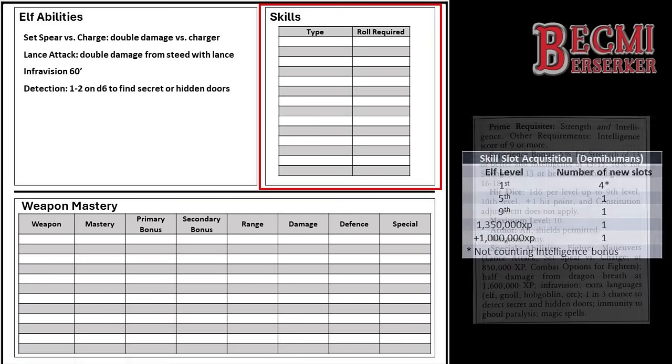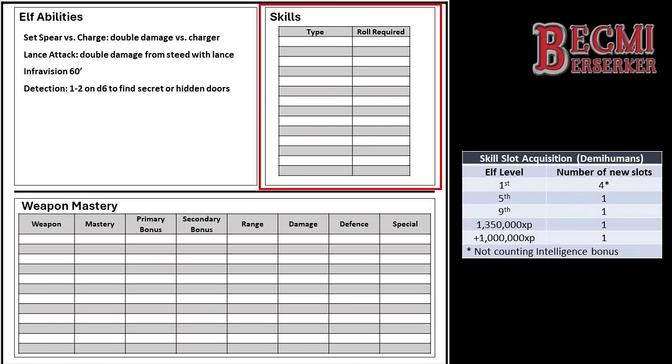Each character starts with a minimum 4 skills, plus a character's Intelligence adjustment. Belrain's Intelligence adjustment is +2, so she starts with 6. An extra slot is gained at 5th and 9th level, and then is dependent on experience points as she climbs beyond 10th level. She chooses: Alternate Magics, Blind Shooting, Leadership, Lip Reading, Quick Draw, and Riding Horse.